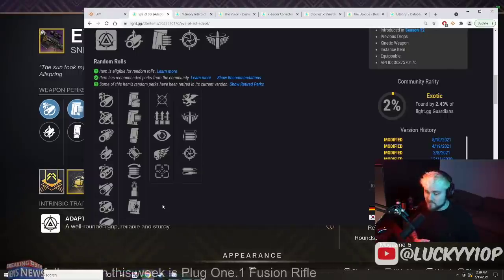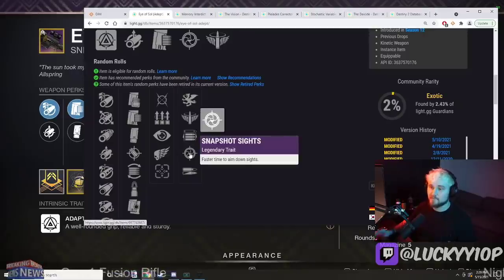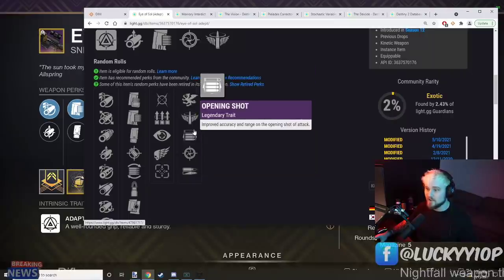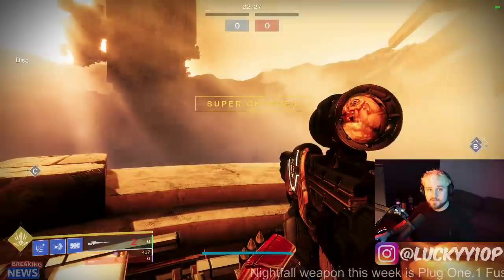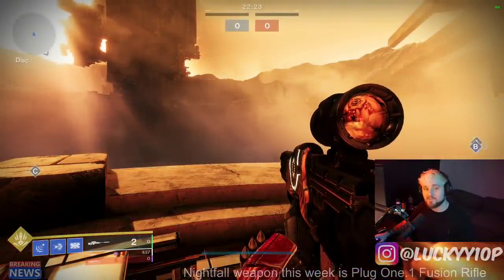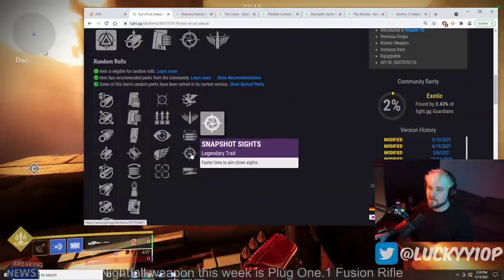I like when PvP weapons are acquired from PvP activities — let me know in the comments if you agree. Now for the PvP god rolls: first, you have to have Snapshot. It doesn't matter what else is in the other slot — Celerity, Vorpal, Opening Shot, High Impact Reserves — Snapshot is the number one most important perk. Aiming down sights fast with your sniper is essential before people start flinching you.